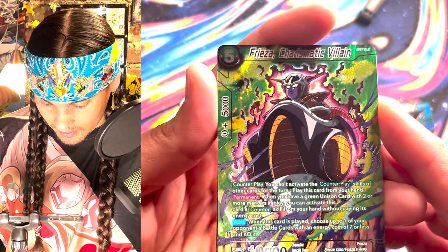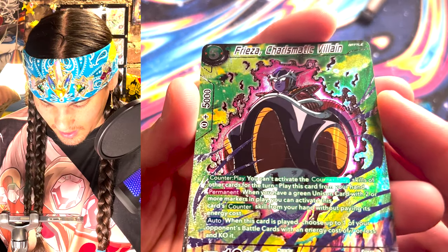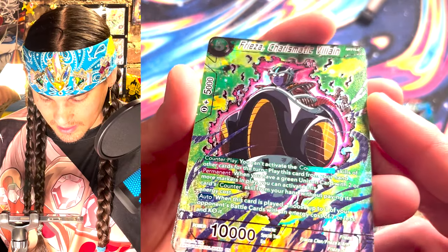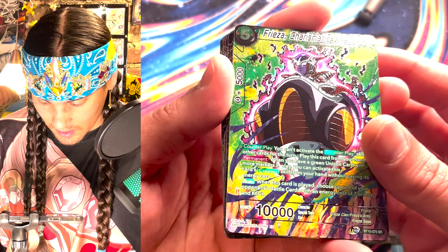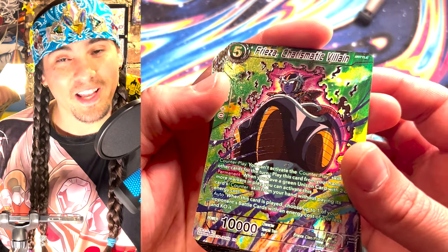Here we got Frieza, charismatic villain in his little ship. I like the SPR art a lot, but you can't argue with this texture foil. Playing a set of these, it's basically you just get to play four SCRs in your deck. I like how he's looking down — he's really looking down on these as well. If you're seven or less, you're dead.